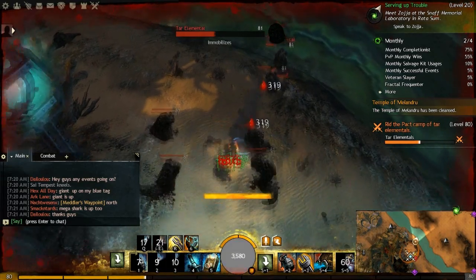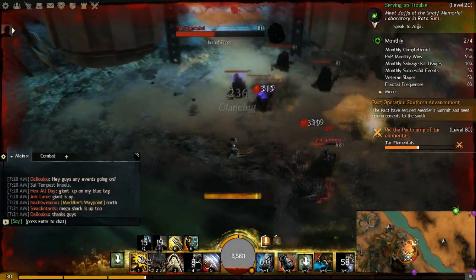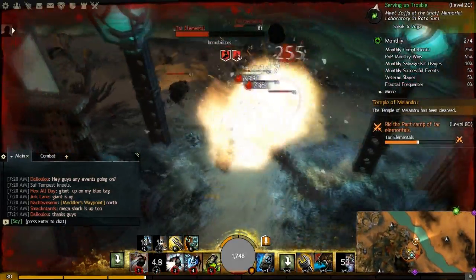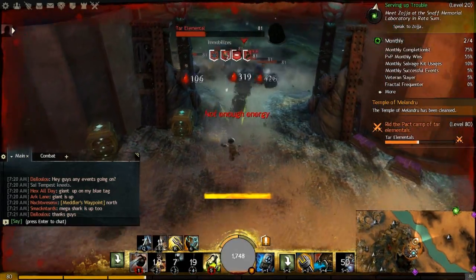The pry bar can hit for around 3,500 to 4,000 and applies five stacks of confusion, so I really do wonder if there's a chance for a celestial build taking advantage of the toolkit.